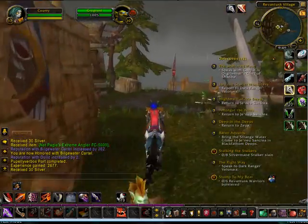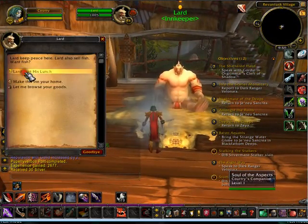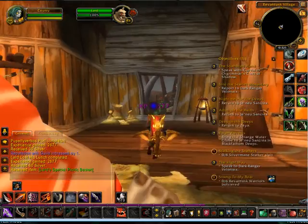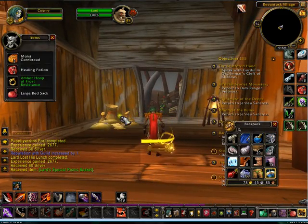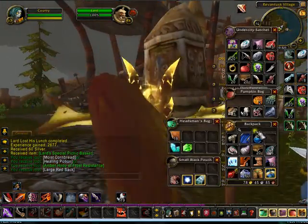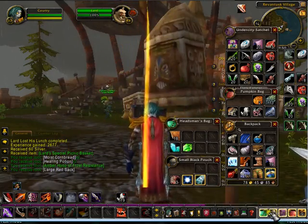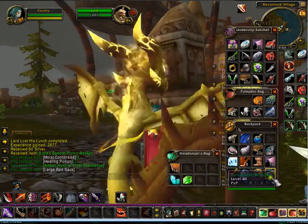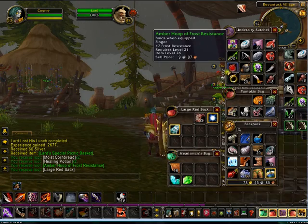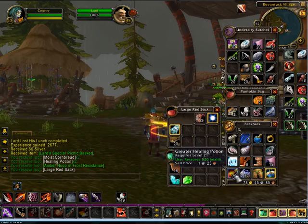I'm honored with the Bilgewater Cartel. We gotta pick up the basket. We got a large red sack — we could use that. Place our 6-slot bag here to give us some more room. Let's do some rearranging here real quick.